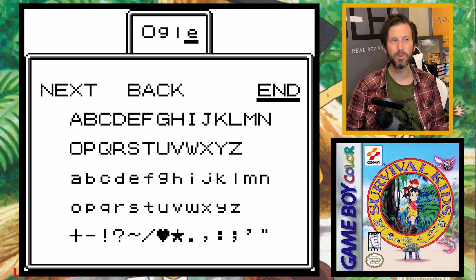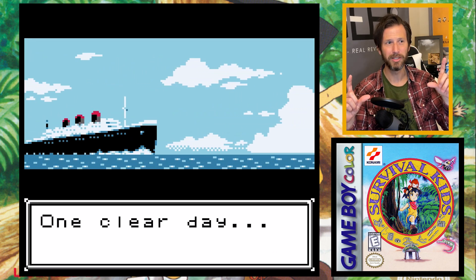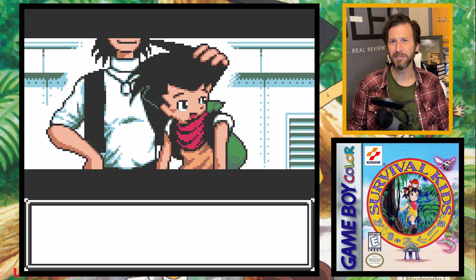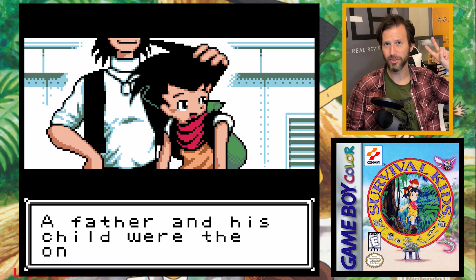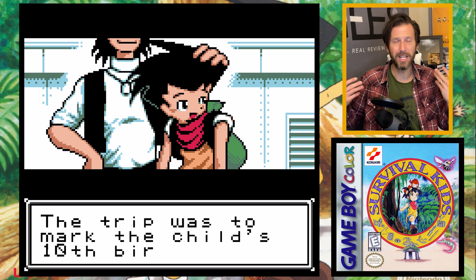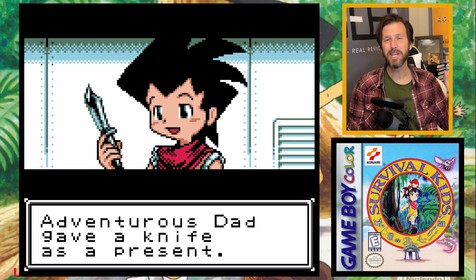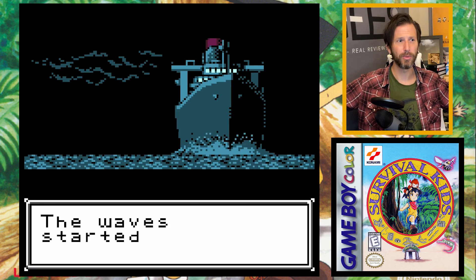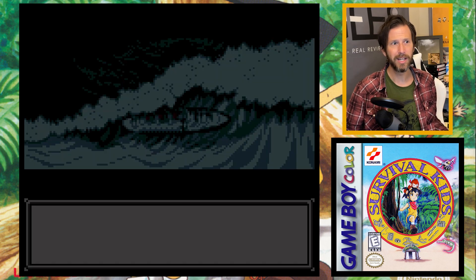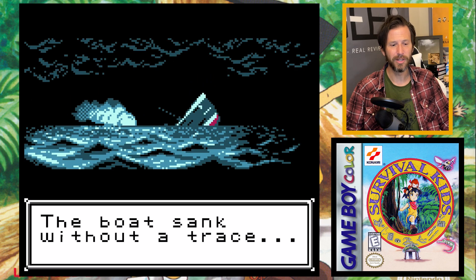When you press start, you get to name your character — I named mine Ogle because Ogles wouldn't fit — and you choose to play as a boy or a girl. There's a really well-animated cutscene that almost looks identical to the cover art. It shows me and my father on a massive boat celebrating my 10th birthday, where he gives me a knife. But when nightfall comes, a massive storm hits, capsizes the boat, and I'm washed away. My father disappears into the ocean, never to be seen again. It's a fairly sad start to the game.